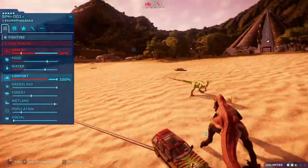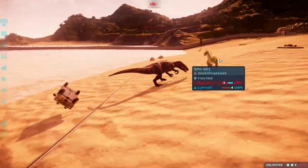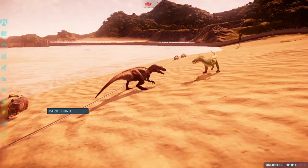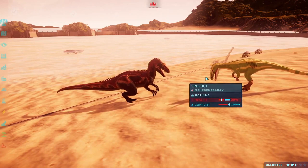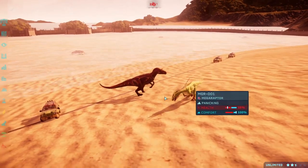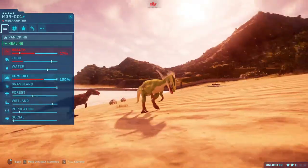The fight between Sorrowfaganax and Megaraptor — Sorrowfaganax won. It just pulverised that car. Well, it should win — it's got way better stats than Megaraptor. Way too powerful. Poor Megaraptor, he never wins.